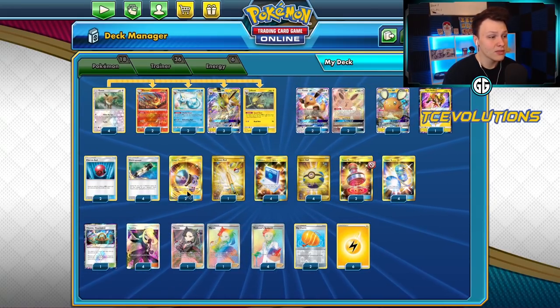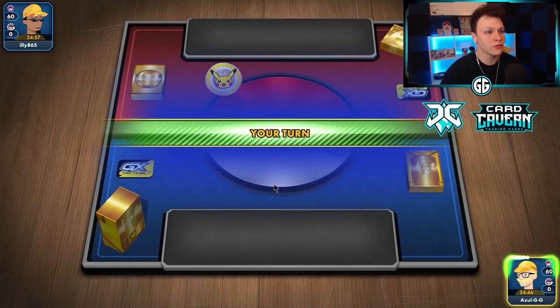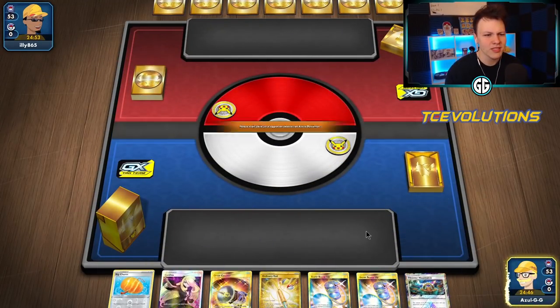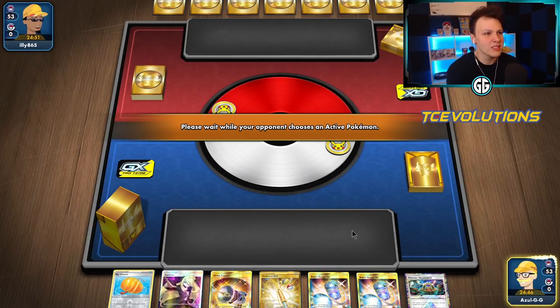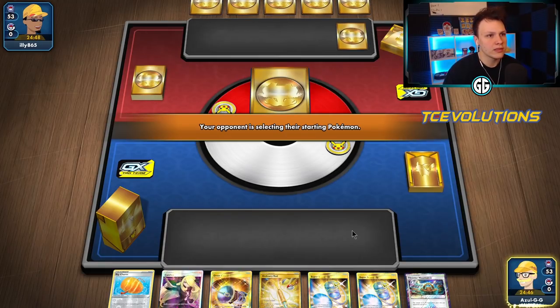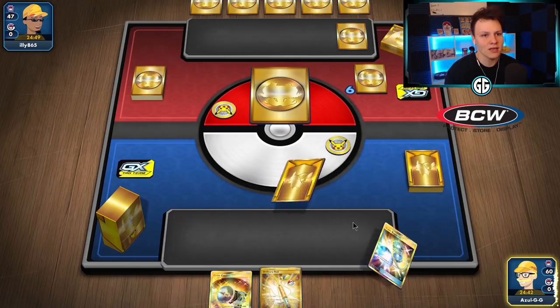We have some Stamp, draw supporters, and only six lightning energy because that's all we really need. Going first in this first game — it's good as long as we get enough Eevees out, though sometimes going second is a little better with this deck since getting out a bunch of Eevees is the game plan. Should be fine though. No idea what we're up against — we'll find out shortly.